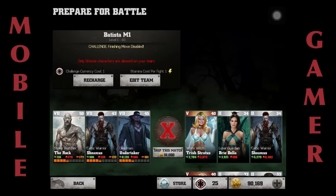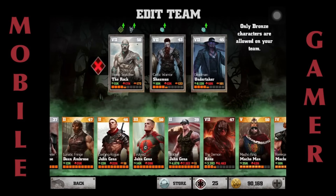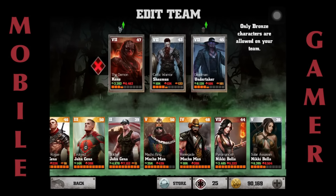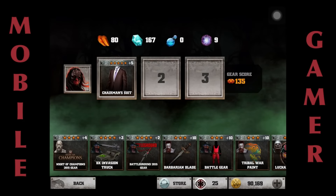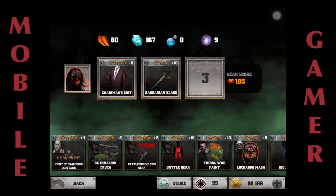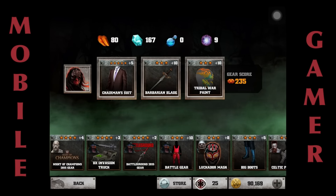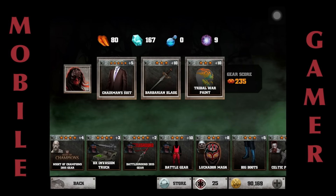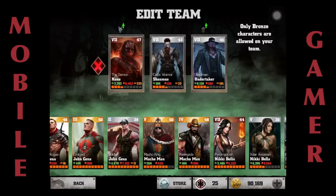In bronze mode I use mostly Kane, because he's got a heavy attack glitch — you can just swipe heavy attack indefinitely. The cards I load up on him are basically all my top attack cards: Chairman's Suit, Baron Blade which helps critical damage and critical attack rate, and Tribal War Point which affects critical damage. Kane is just going to run through it doing heavy swipes.